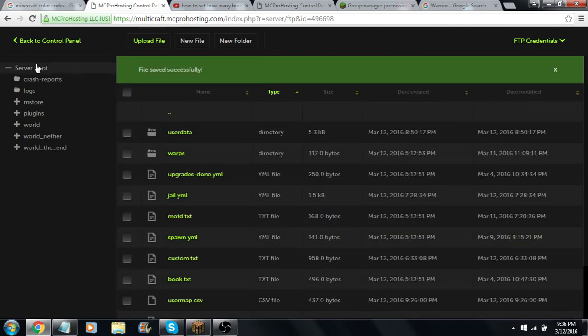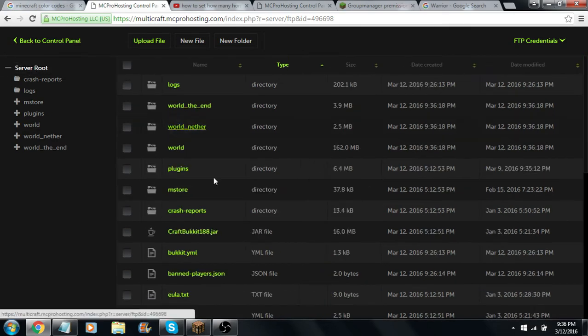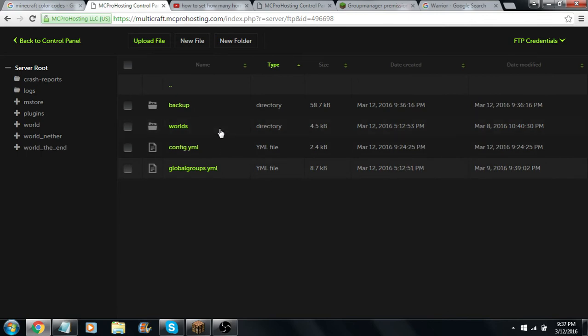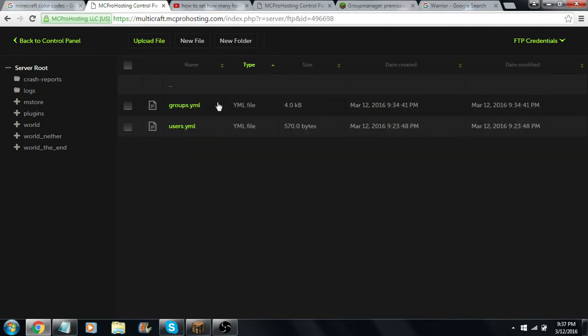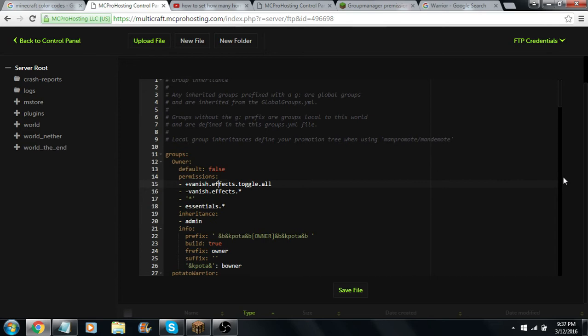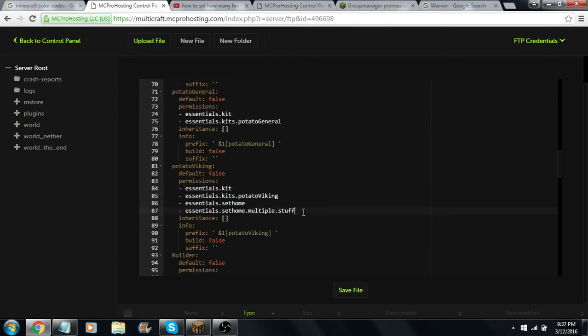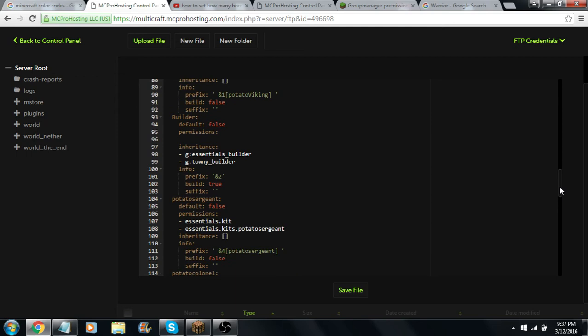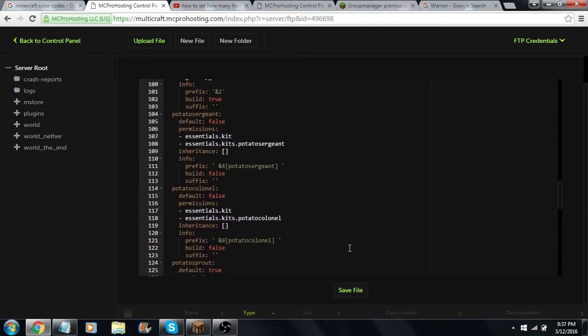Then you're going to want to go to your Group Manager plugin. So you're going to go to Plugins, then Group Manager, then Worlds, then World, then Groups. You're going to want to go down to whatever rank you're going to hook this to. It doesn't actually have to be the name of a rank when you set it. Let me find a rank to hook this to — Potato Sergeant looks like a good rank.